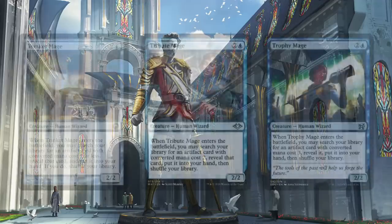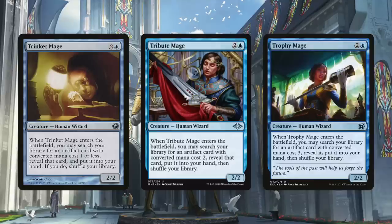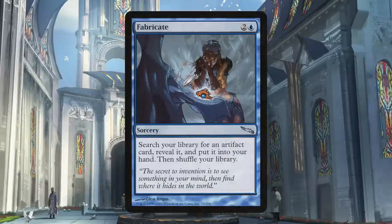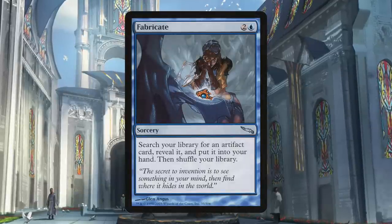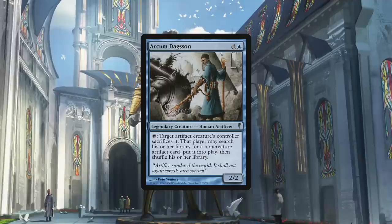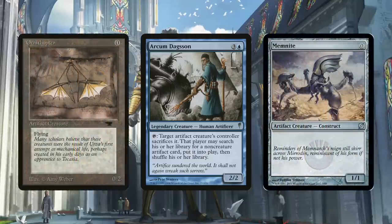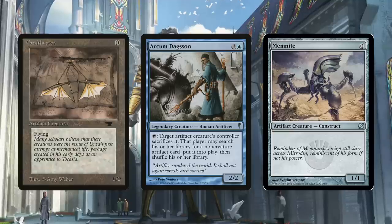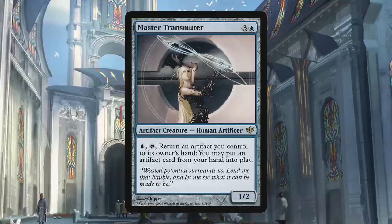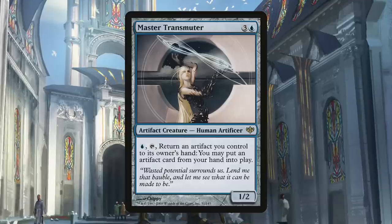Tutors are critical to get the tools we need. The deck runs Trinket Mage, Tribute Mage, and Trophy Mage to grab artifacts of one, two, and three mana — be they orbs or Extraplanar Lens. Fabricate lets us search for whatever artifact we want and place it in our hand. The best tutor is Arcum Dagsson, who lets us sacrifice an artifact to tutor up any other artifact from our deck and put it into play — fantastic for turning a Memnite or Ornithopter into a Paradox Engine. Master Transmuter can tap to return a Phyrexian Revoker and place an expensive Darksteel Forge into play, and is also nice for resetting cards like Revoker and Pithing Needle.